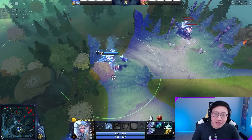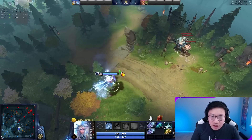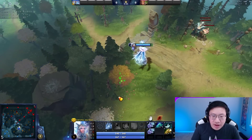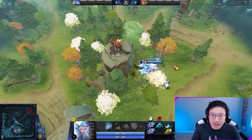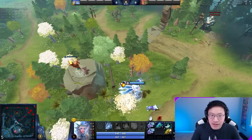Let's start with some warding mechanics. Observers provide 1600 ground vision, which means things like trees obscure the vision. You can see downhill but not uphill. This does not apply when you place it on top of a cliff, because the cliff is the highest elevation in the game, so you can see over trees and up and down different cliffs.